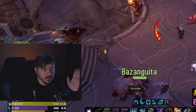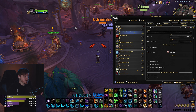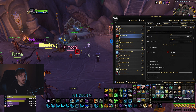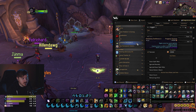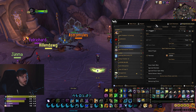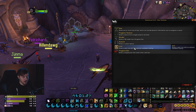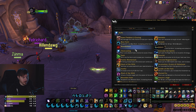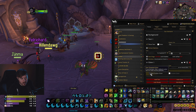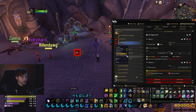For weak auras, Apex Predator's Craving is super important so you can see when you get free Bites without staring at your bars. I have a Blood Talons one so I know when it's up for big damage, and Predatory Swiftness for when combo points give you free roots or a free heal. To make it: New Aura → Pre-made → Progress Texture. For Blood Talons I use Icon → Default Buffs → Blood Talons → Show Only Buff, then on Display I enable Show Glow with a custom red color.